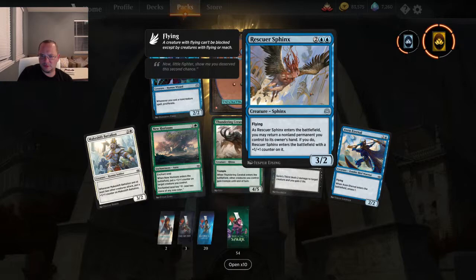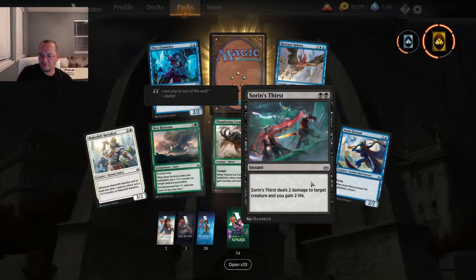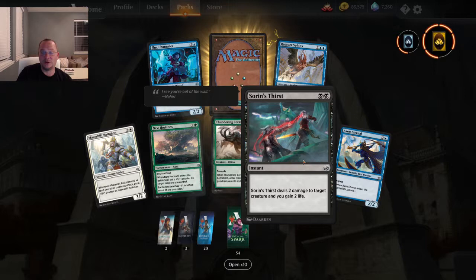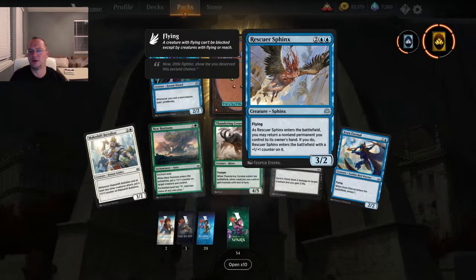I'm using both these cards right now — I'm running green-blue, actually these three cards. I am using Sorin's Thirst, which I used in my first draft. Deals two damage to target creature, gain two life — solid creature control especially in the sealed event. Four mana for a 3/2 flying: when it enters the battlefield, you may return a non-land permanent to its owner's hand, and if you do, it gets a +1/+1 counter.